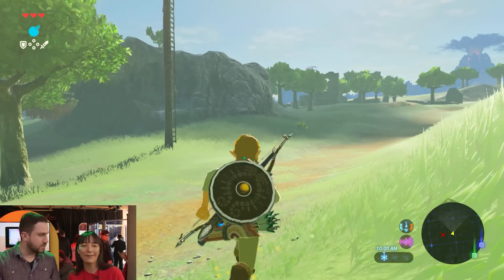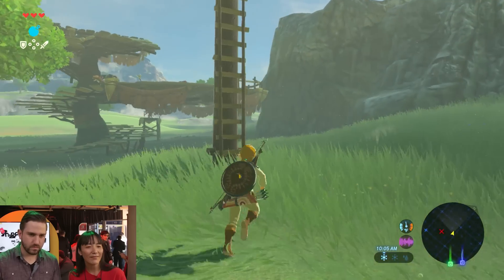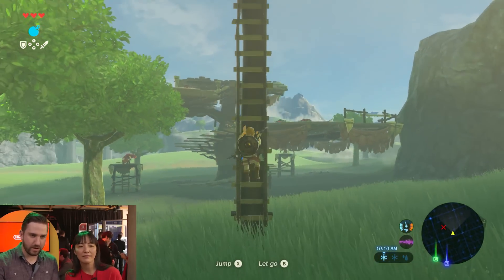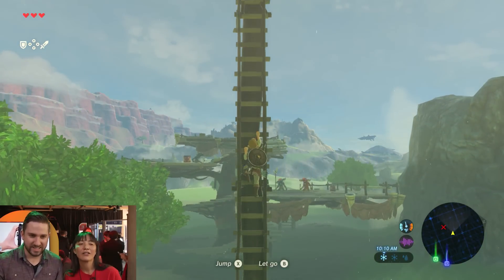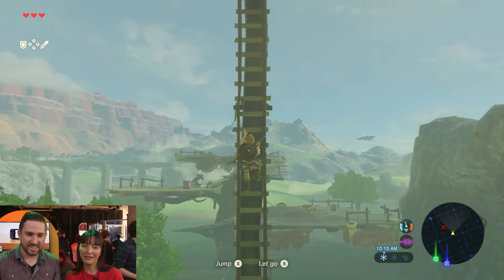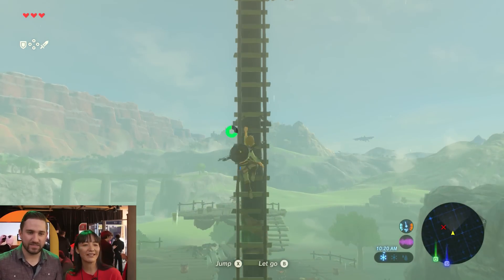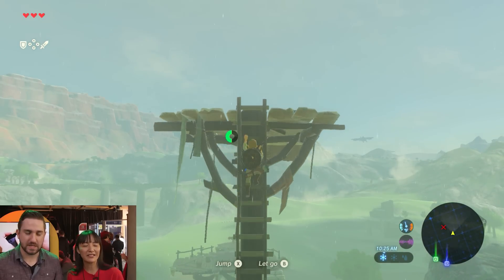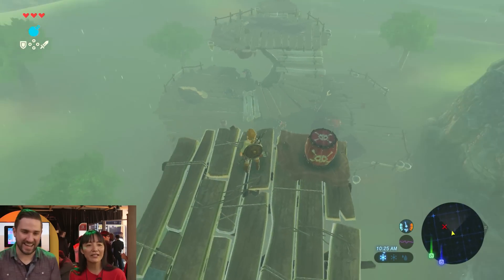I'm going to try to sneak up on them. You're not all leveled up yet. So there's this — I'm liking this. Go up the ladder, paraglide over, rain from above. That's a tall tower. I'm using the stamina to do that. Now they don't even notice me.